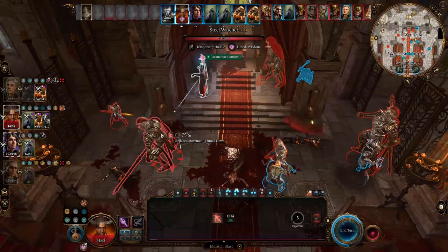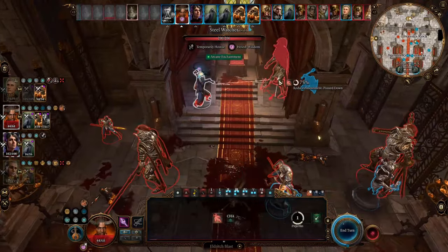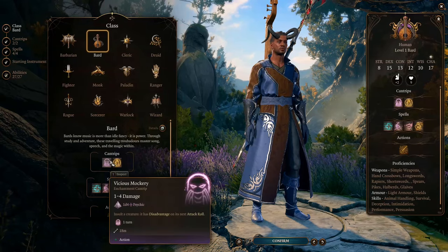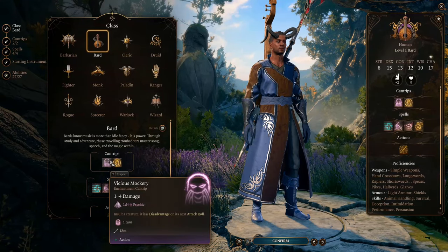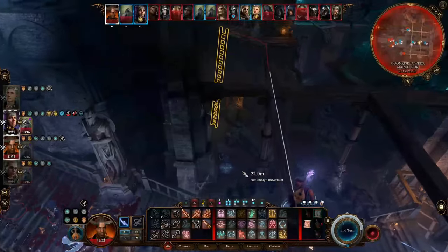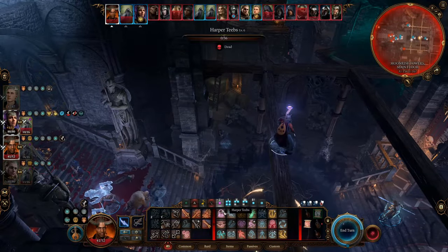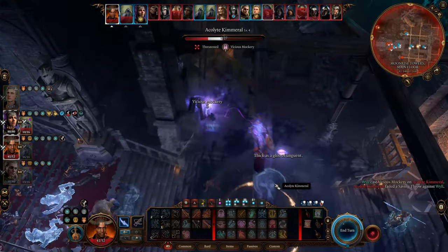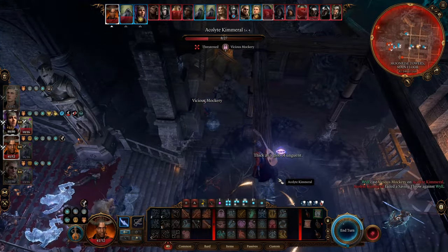This build has 10 levels of Enchantment Wizard, 1 level of Bard, and 1 level of Great Old One Warlock. With the Bard class, we can get a nice Enchantment cantrip called Vicious Mockery. This will be our default attack throughout the game. It deals psychic damage and at the same time imposes disadvantage on the enemy's attack rolls.